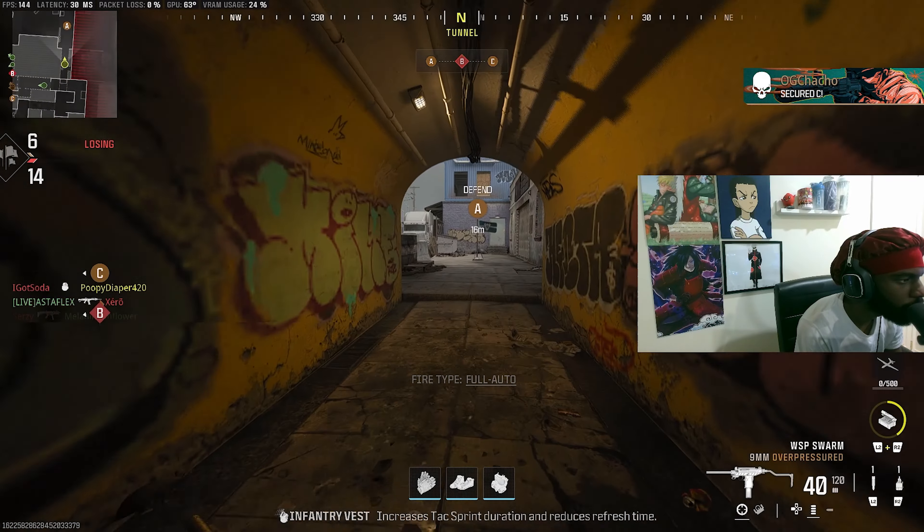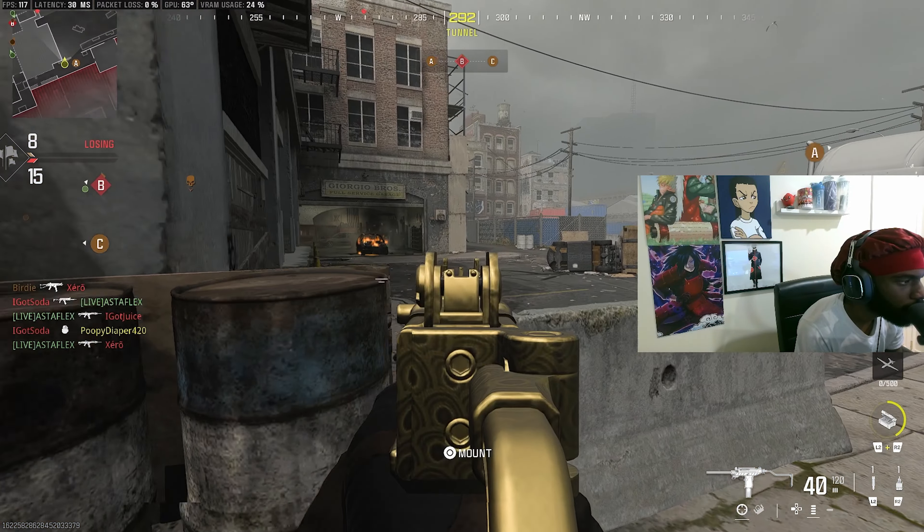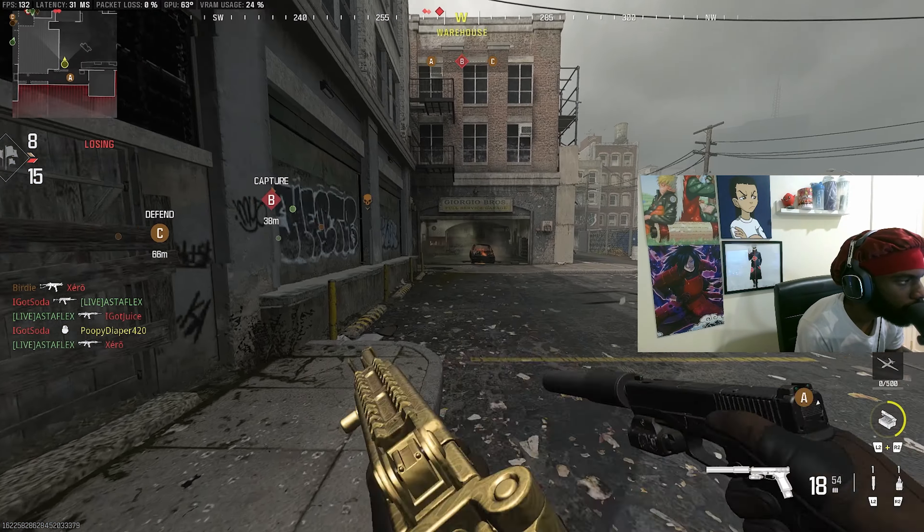What's good YouTube. In today's video I'm going to give you the number one WSP Swarm class setup to use on MW3. The Swarm is the best SMG — the damage range and movement, you feel like you're flying when you're on the map. The headshot damage and overall TTK is insanely fast; it was actually tested as the fastest killing SMG on MW3.